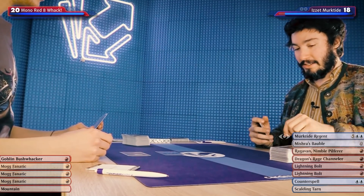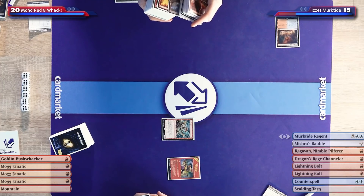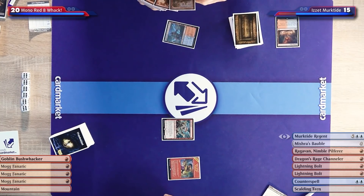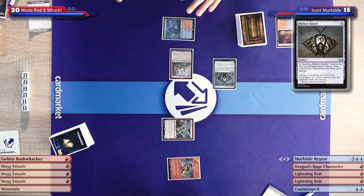Play a sick land, play a sick creature. I'm gonna draw this Murktide Regent. I could play the channeler here on turn one to then play the bauble and get some triggers to find a land off the top of my deck, but Ragavan is a 65 euro card on Card Market and Yamin's deck is 100 euro, so I want to see if this one piece of cardboard for 65 euros can single-handedly beat his pile. I'll fetch — go down to 15. I'll go to 15.